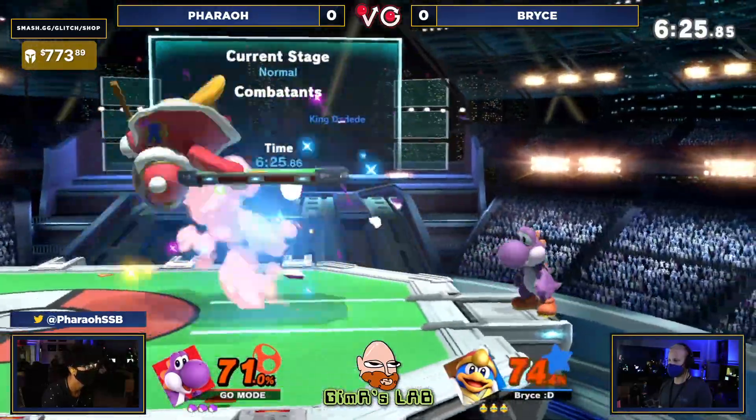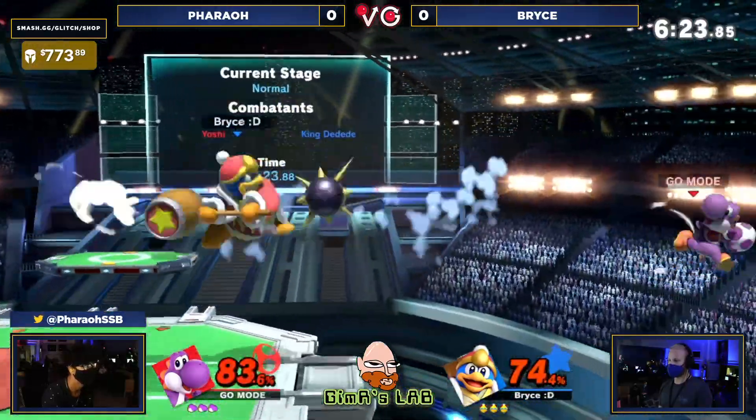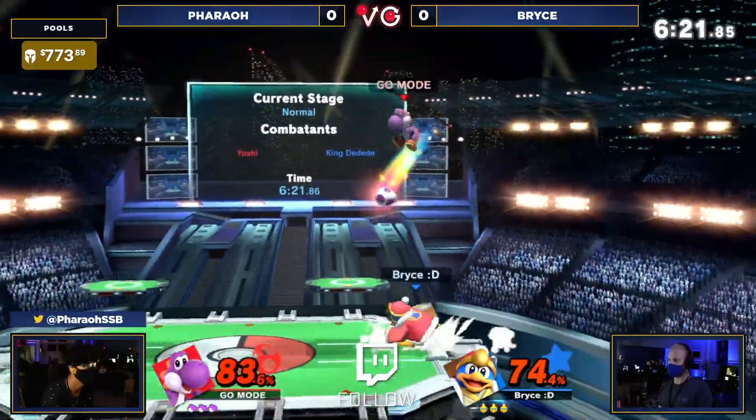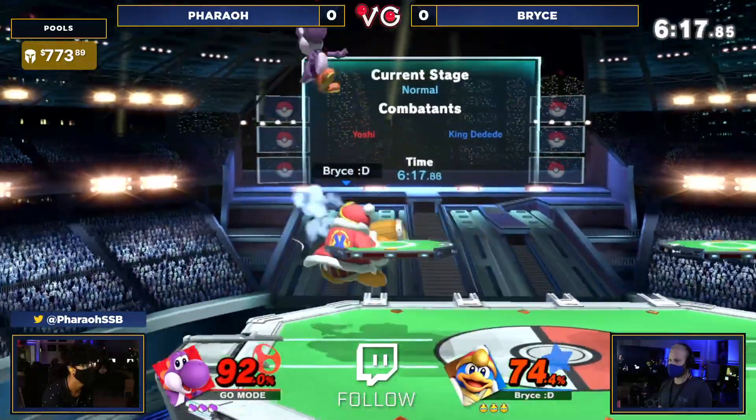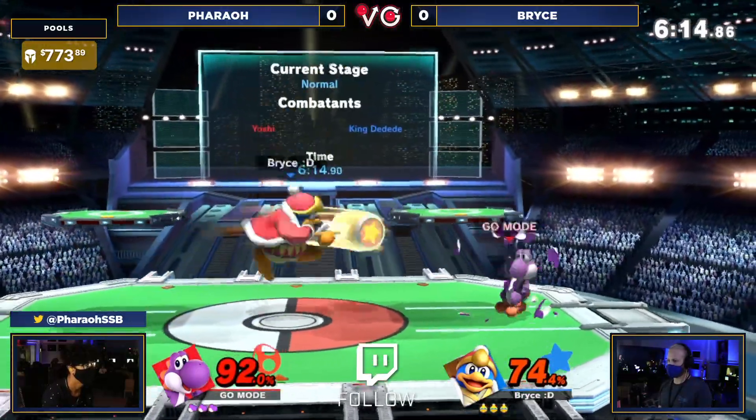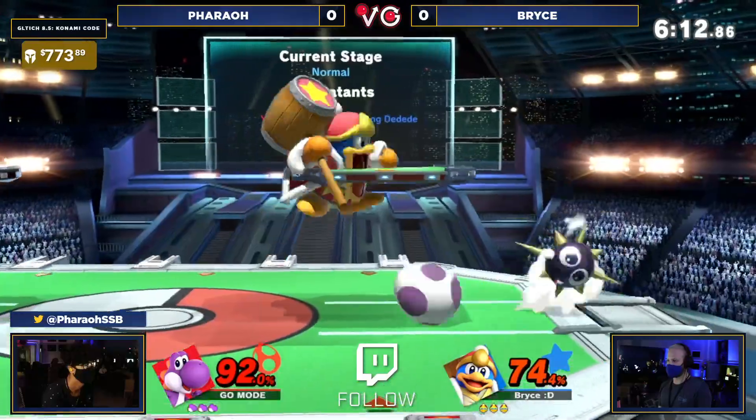A lot of Yoshis like to be aggressive just coming down. Even if you hit them, they're gonna come right back at you with that nair, maybe even a down or super active move. So I don't blame Bryce for going for that, at least really early. Try to set the tone, let Pharaoh know — if you slip up, I will beat the hell out of you.